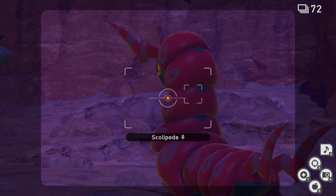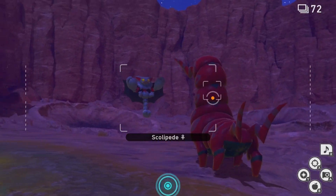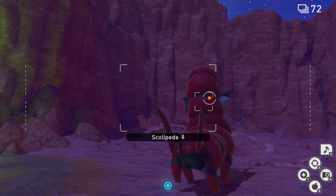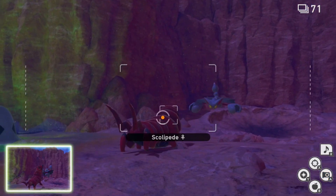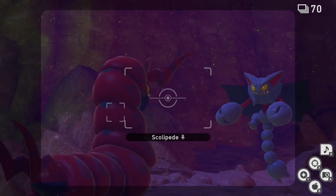Once these two Pokémon meet, they'll have a quick stare down and then begin to fight. Take a photo of the two Pokémon mid-battle to fulfill the request. You do have to note that both Scolipede and Gliscore need to be in the frame of the picture to complete this request, but the focus must be on Scolipede.